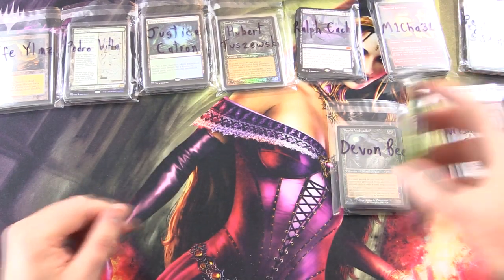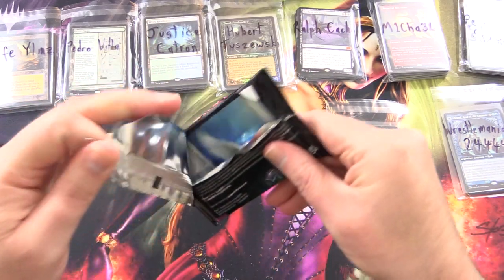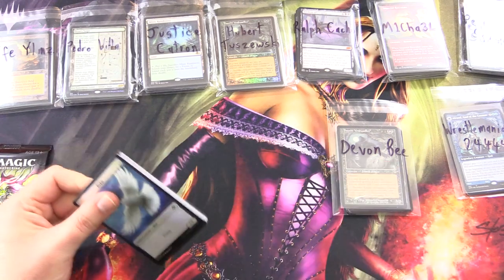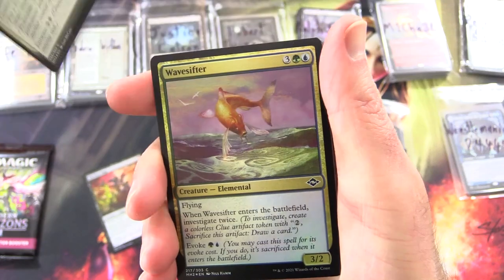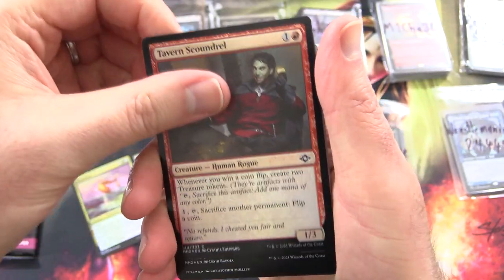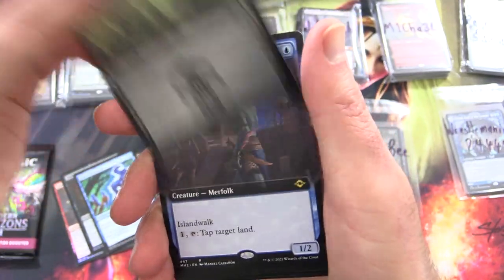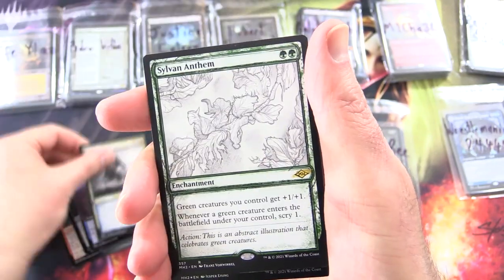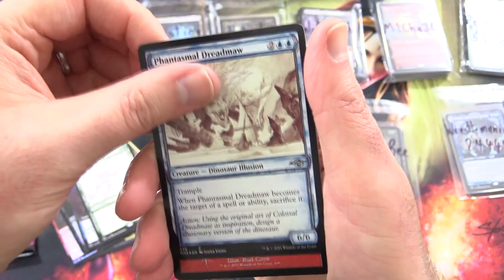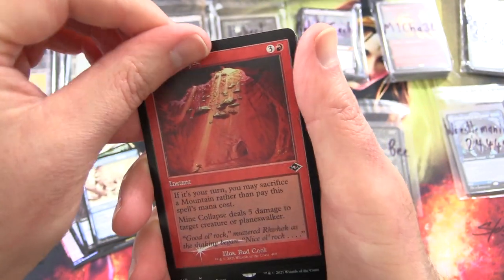Lucky last — WrestleMania 2-4-4-4. I think that's the correct number of fours. Good luck, thank you for being a patron. Two packs to crack. We got a Kitchen Imp, Unbounded Potential, Wave Sifter, Tavern Scoundrel, Arch Fiend of Sorrows, Seal of Removal. Foil Etched Swamp. Residan Dockhand, Prophetic Titan Showcase, Sylvan Anthem Showcase, Phantasmal Dreadmoor Showcase, Mine Collapse — and that is a Foil Retro Border.